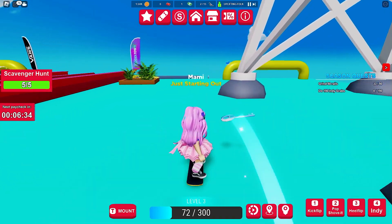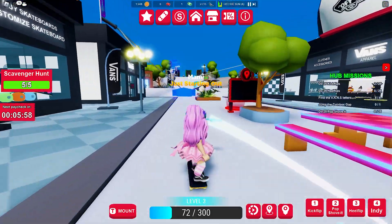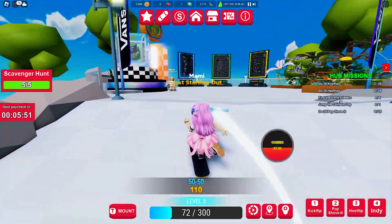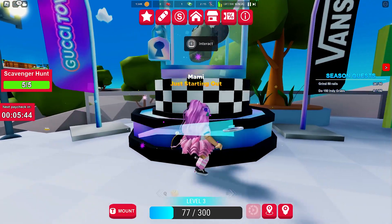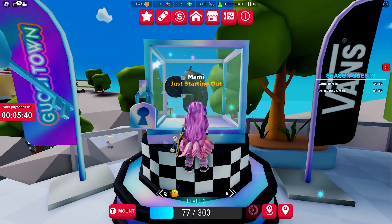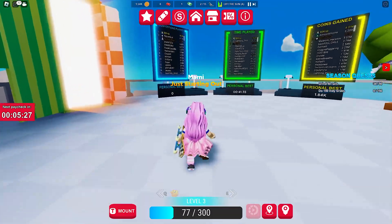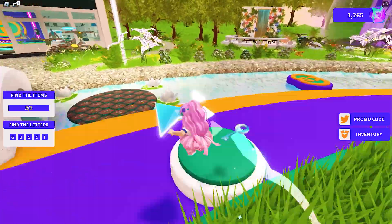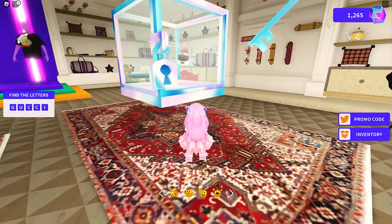Go back to the spawn area, find the locked UGC item and interact to unlock it. Got the badge and the item! Next, teleport back to Gucci Town and head over to the shop. Interact again and we got the badge and the item!